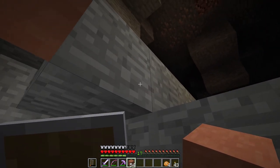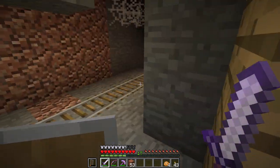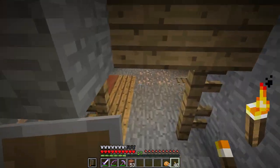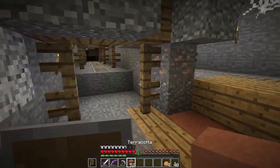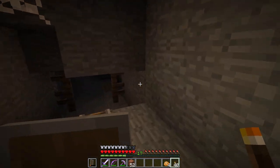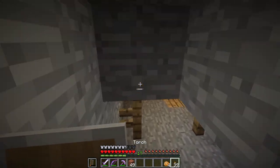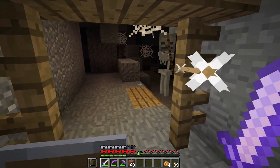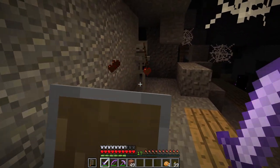It looks like we might have some more stuff up there, but I'm going to stick to the mineshaft for now. This is where we were on the other side. There's a witch — let's just block that off for now. I don't care much about torch placement because I can usually find my way around, but sometimes not so it's a good idea. And there's an enderman — I don't want to get him angry down here.